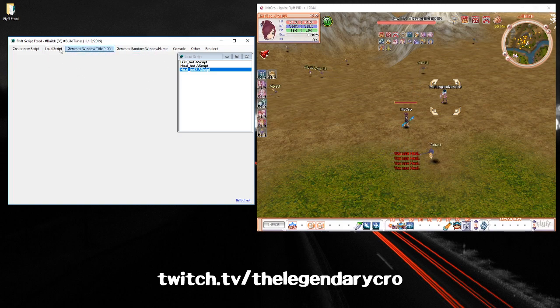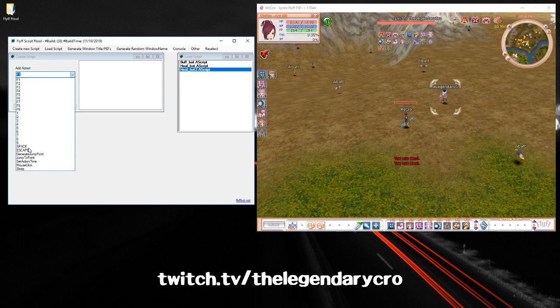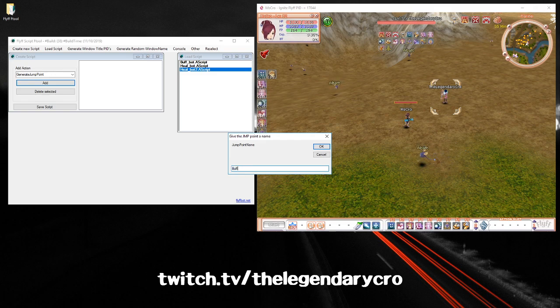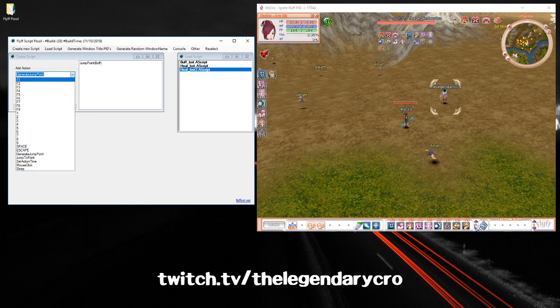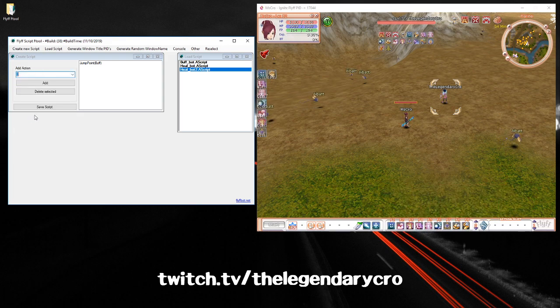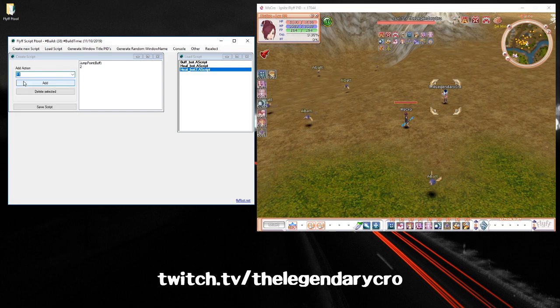Now let's make a buff bot too in case anyone wants that. Create a new script, go to Generate Jump Point, and name it 'buff'. You have your second skill bar for all your assist buffs, so you want to jump to the second skill bar and click Add. Then you just add F1 through F9 — I'll just do three for now, but you add one through nine.